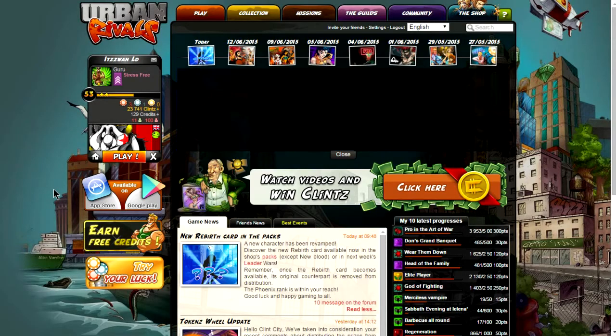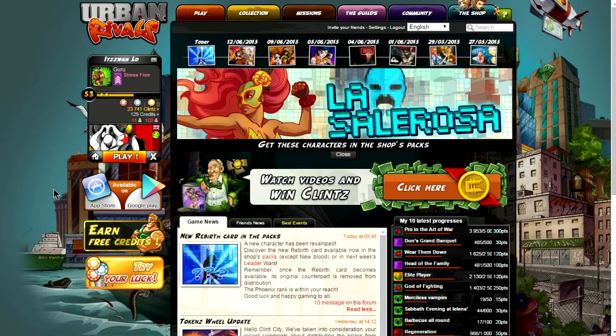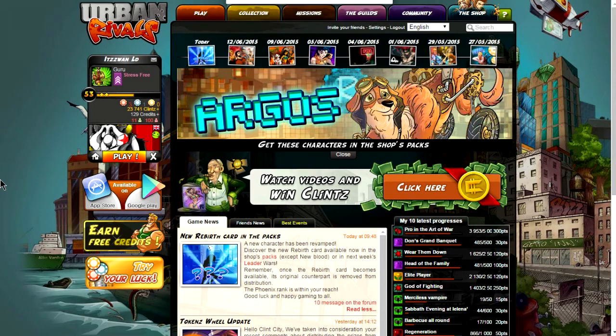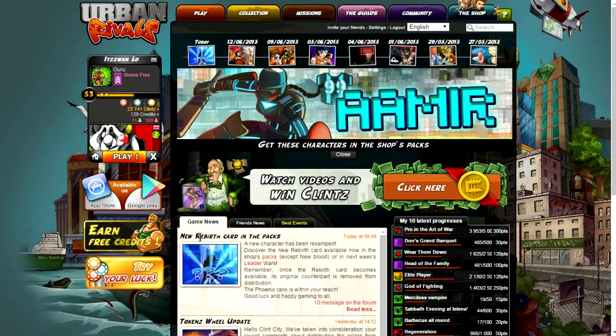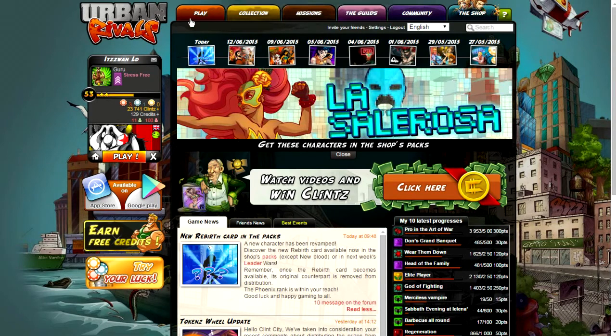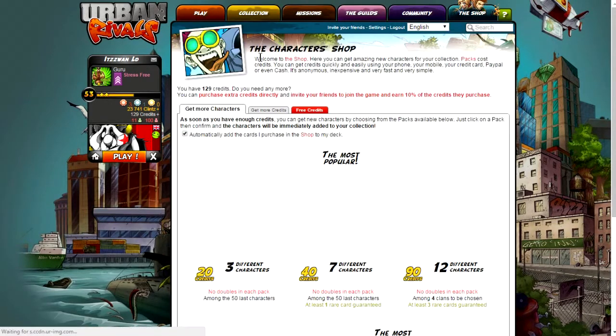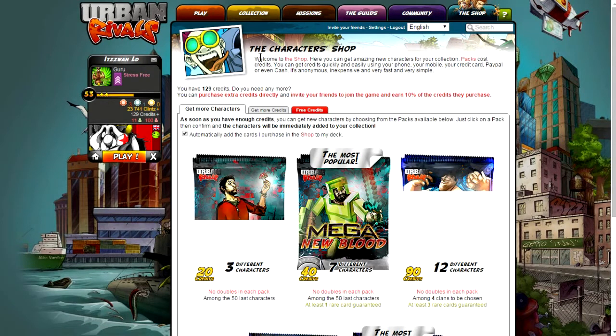Hello, it's Juan here and welcome back to another video. Today we are doing a pack opening. I just woke up but I had to make a video as soon as possible because Urban Rivals just announced the RB card and obviously I have to go get on the chase and try to pack him. I'm going to try and bring this video to you as quickly as I can.